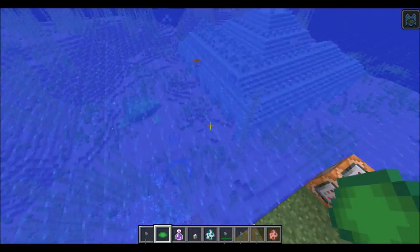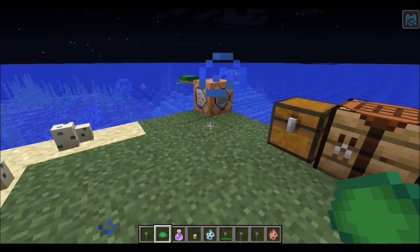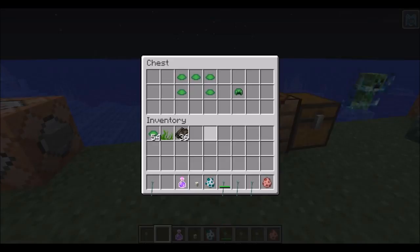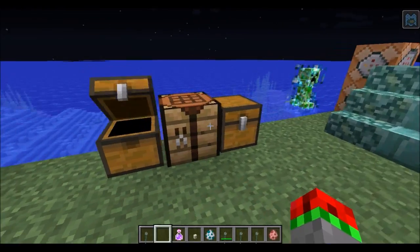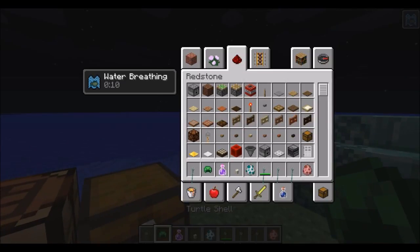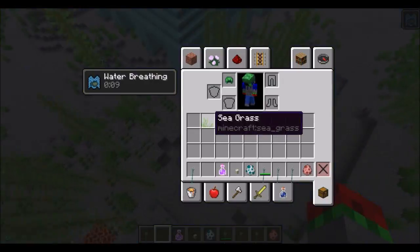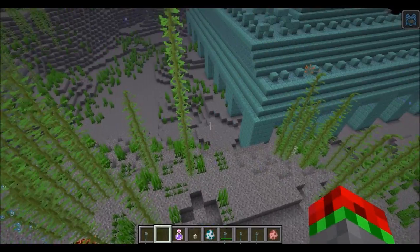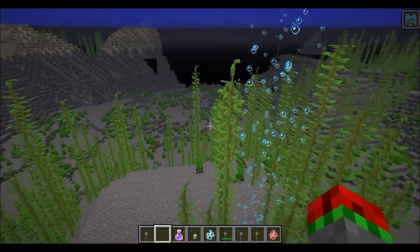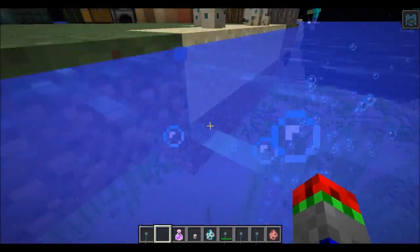Next thing: turtles, when they hatch from the eggs and when they grow to adults, they will drop these on the ground. You can use five of them to make a turtle shell, which you can wear on your head, and it will give you 10 seconds of water breathing. When you're on land it won't regenerate when you're underwater, so you can breathe underwater for 10 seconds extra before going back onto land.